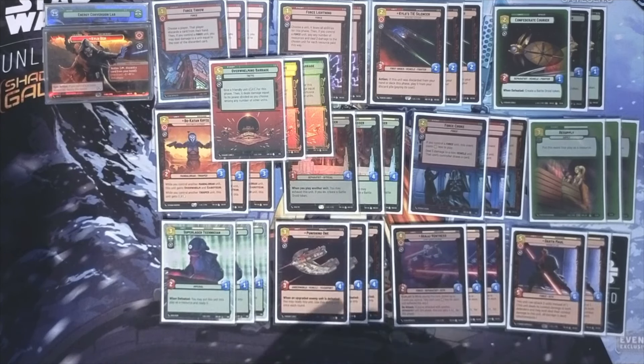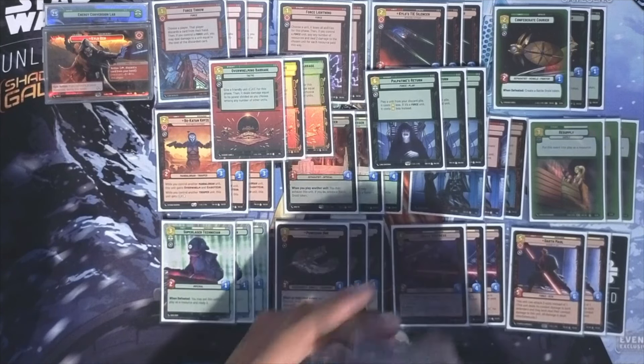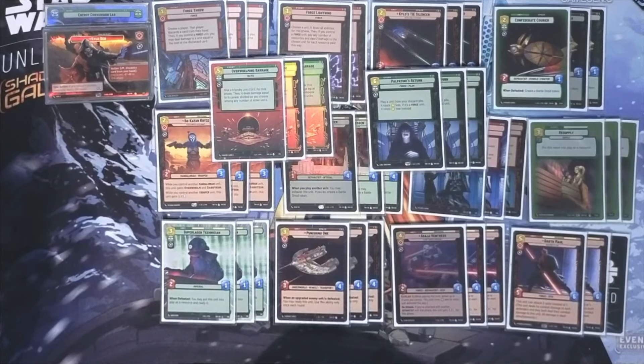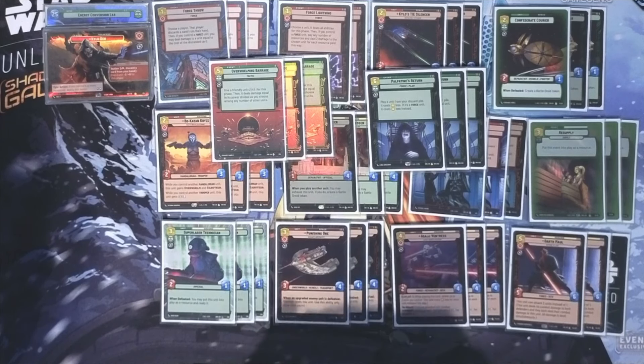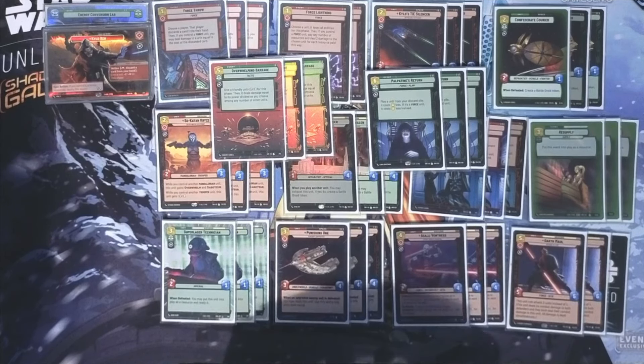Now let's get to what you're actually here for — this is the early game payoff. Our payoff is we get to play Paltz Return with the best consistency in the game. Every single one of these top-end cards gets brought back 4-6, all but one. That means you have stupid value — absolutely stupid value.